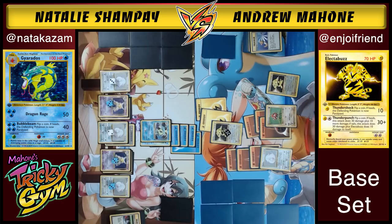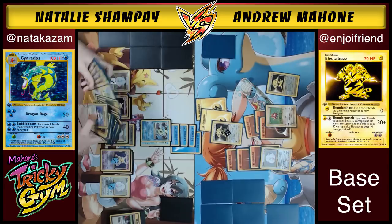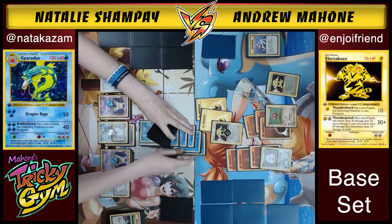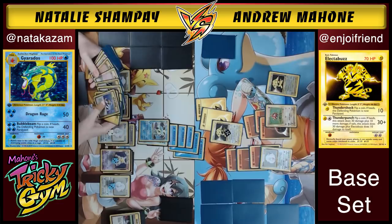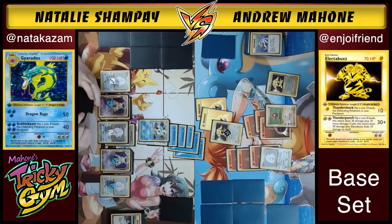Natalie goes ahead with Dragon Rage. Even Chansey's Double Edge isn't going to do enough and would put Andrew to knockout territory with 80 damage to himself. Natalie just Dragon Rages. Andrew promotes Electabuzz — just as he draws, he realizes he needs to play something. He has two Lasses — he uses an Energy Retrieval to get energies back, then plays Lass, which shuffles his four trainers back into the deck. But Natalie's hand is just pure juice and will probably win the game by then.